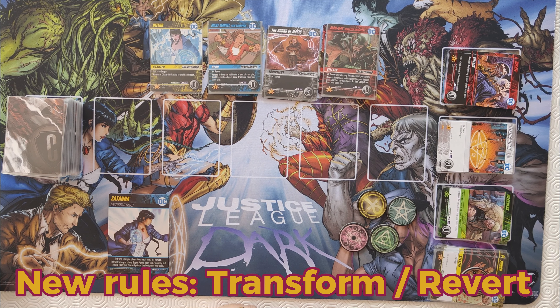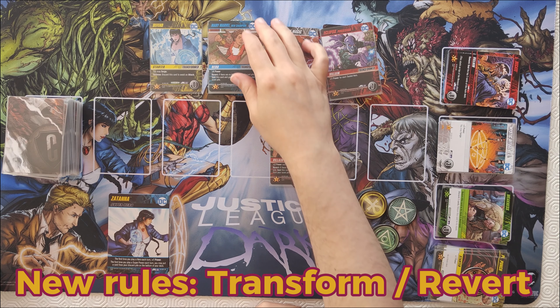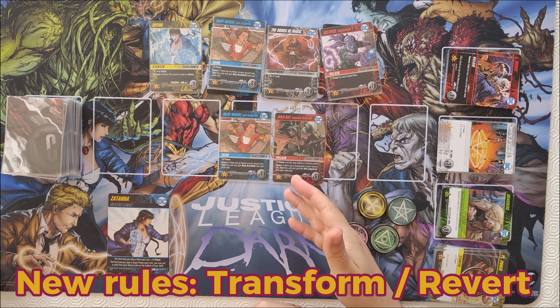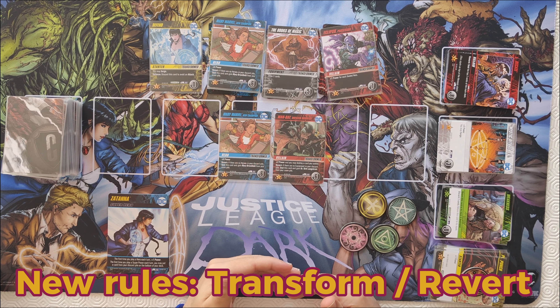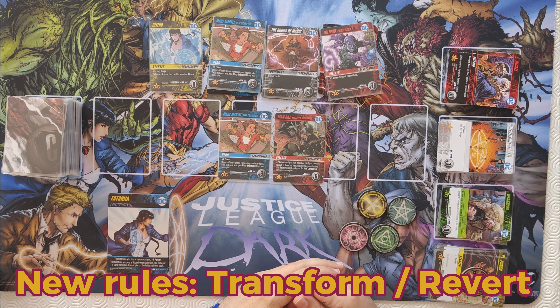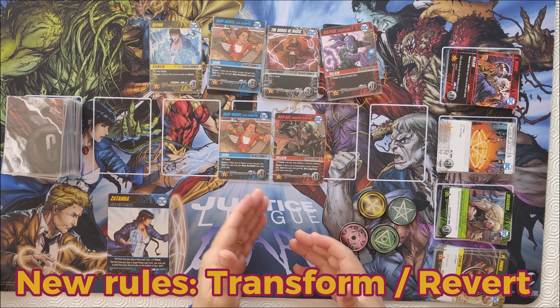The new rules for Justice League Dark: the transformation zone contains cards that jump in and out of the game according to the transformation and reversion rules. These characters have the keyword 'revert' on them. The regular form card tells you how you can transform into these cards, so all those cards are face up. Once you meet the prerequisites, the card transforms and goes to your discard pile.